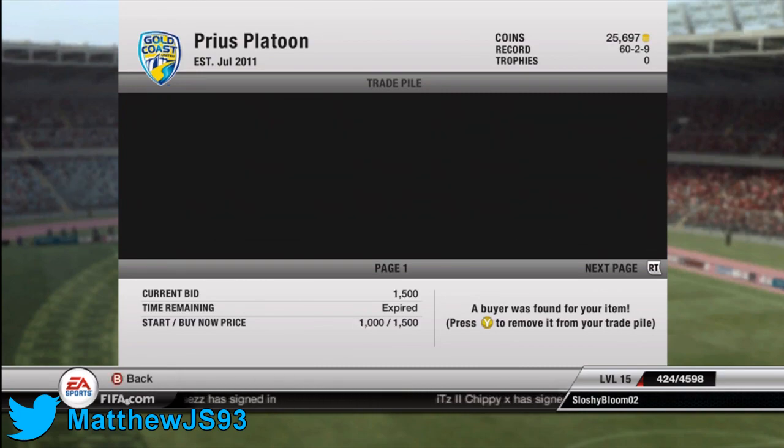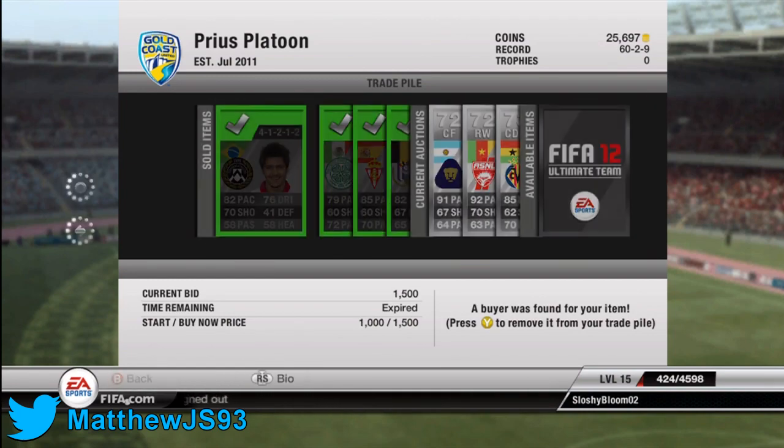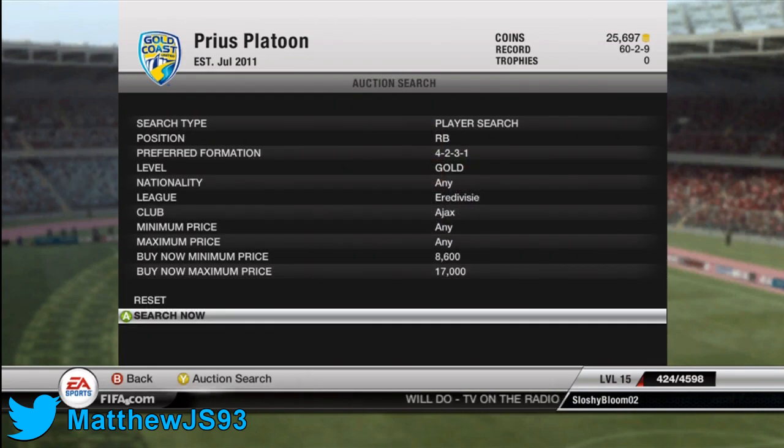So we're starting off — a lot of players have sold our silver players. This is the best way to trade. I can literally pick these players up for under a thousand and I try and sell the majority of them for about two thousand coins.